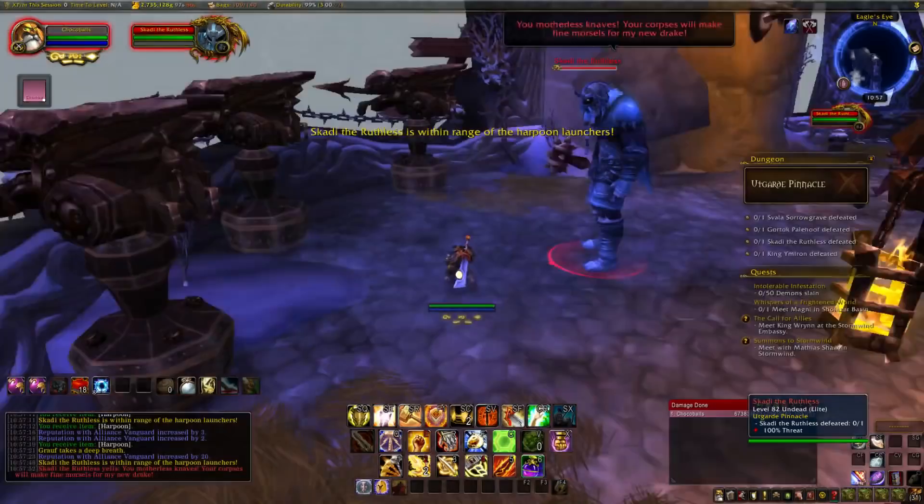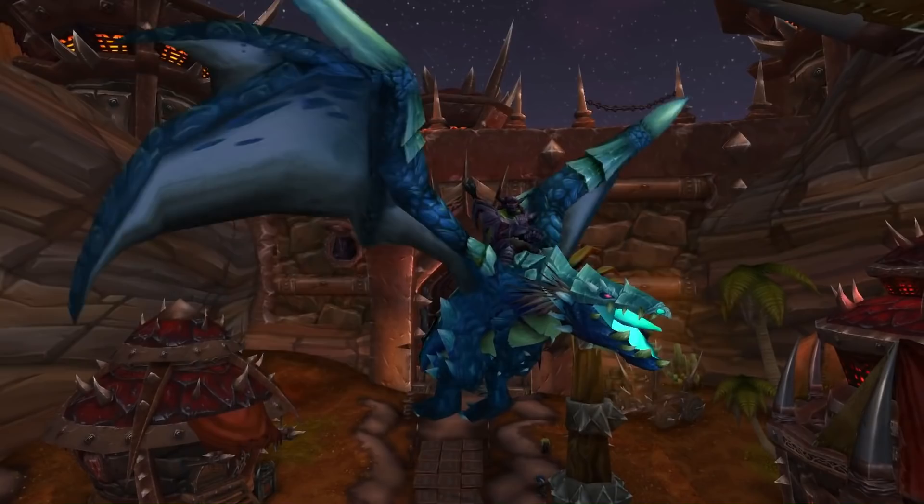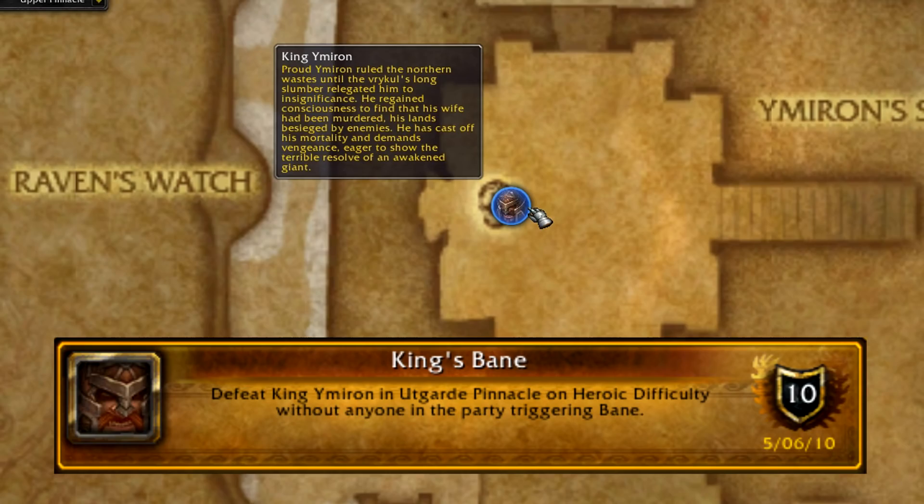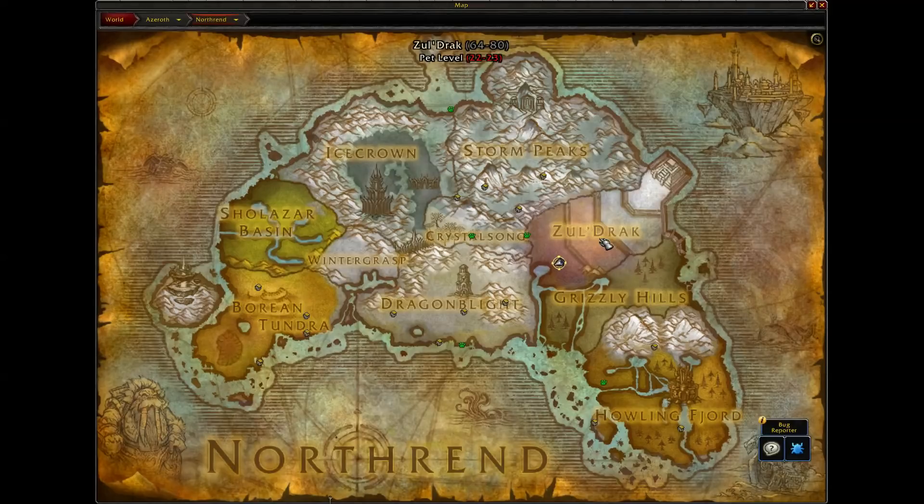He also has a 1% chance to drop the blue protodrake mount for all you mount hunters out there. The last one is King's Bane: defeat King Ymiron without anyone triggering Bane. Just walk up and one-shot him and you should get this one.